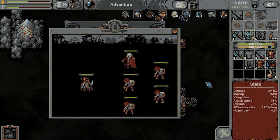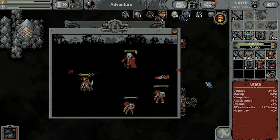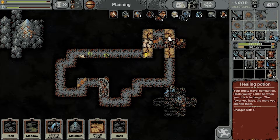Okay, first hard fight — let's see. Oh yeah, that was a nice crit, so one is gone. Ouch ouch ouch — we really would like to have some counter. Old Scars: max HP is increased by one for each received trophy. We are going to receive a lot of trophies. Marauder: fighting against three or more enemies grants an additional trophy. Let's go with this one. First fight managed — we still have healing potions. I think we will survive this one.